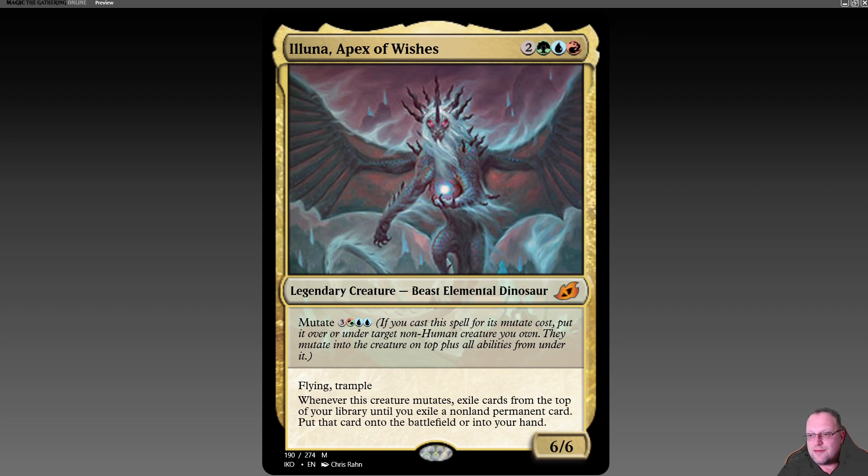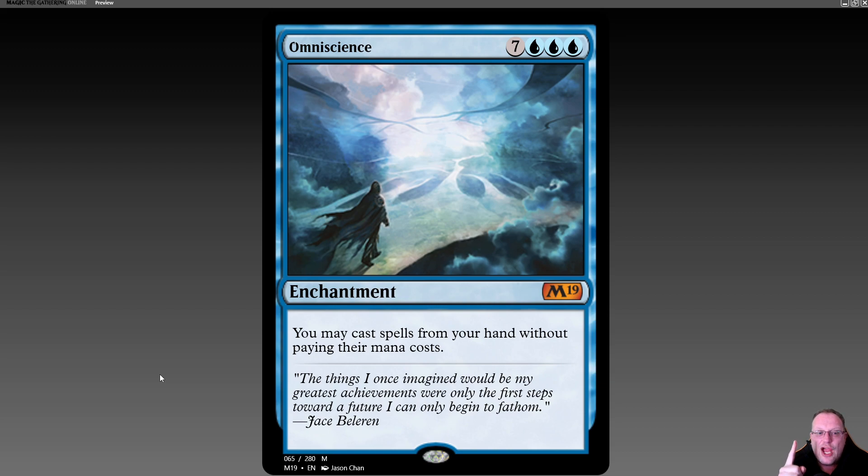Eluna is a two green, blue, and red six-six flying trample creature — beast, elemental, dinosaur, legendary. She has a really unique ability: whenever you mutate this creature, exile cards from the top of your library until you exile a non-land permanent, then put that card onto the battlefield or into your hand. Unlike most exile effects, the cards you exile are gone permanently — they don't go to the bottom of your library. The permanent we really want to hit is Omniscience — it's the only non-land, non-commander permanent in the deck.